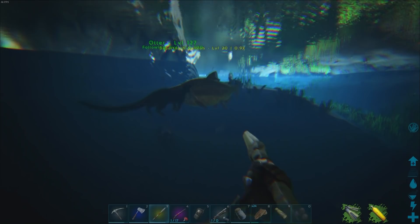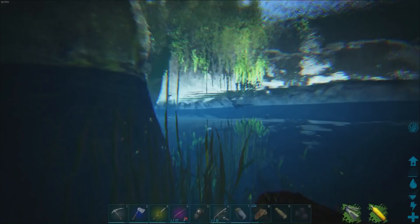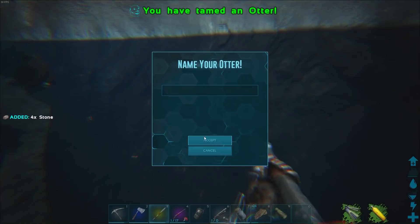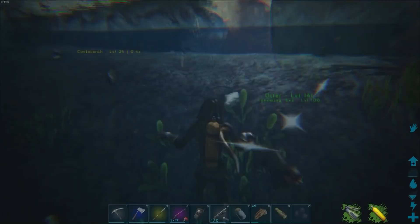Now we've got to find our other otter — we might as well tame up two. There's one, that's probably the one from before. So we got ourselves a couple of otters — passive tames. We'll pick this guy up. We've got him wrapped around our collar. Looks like he may have picked up some silica pearls.